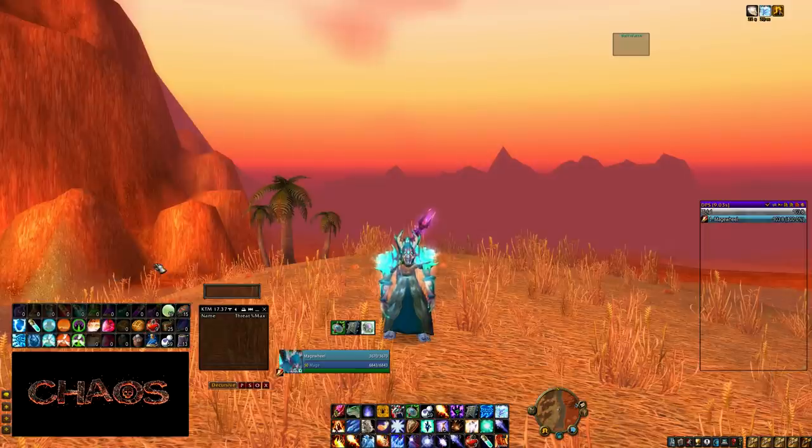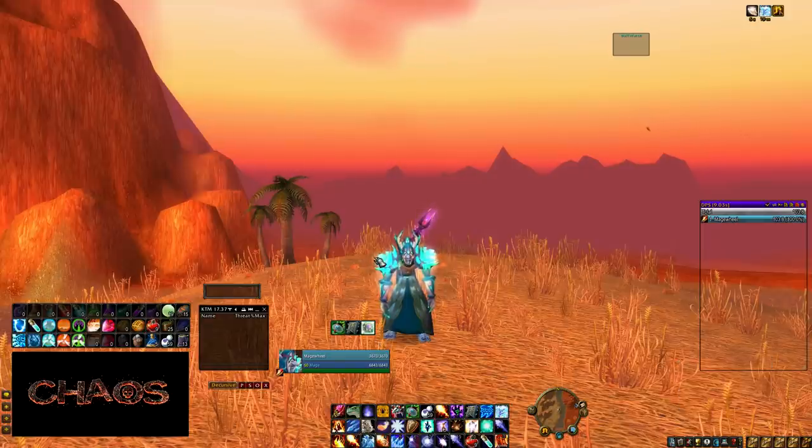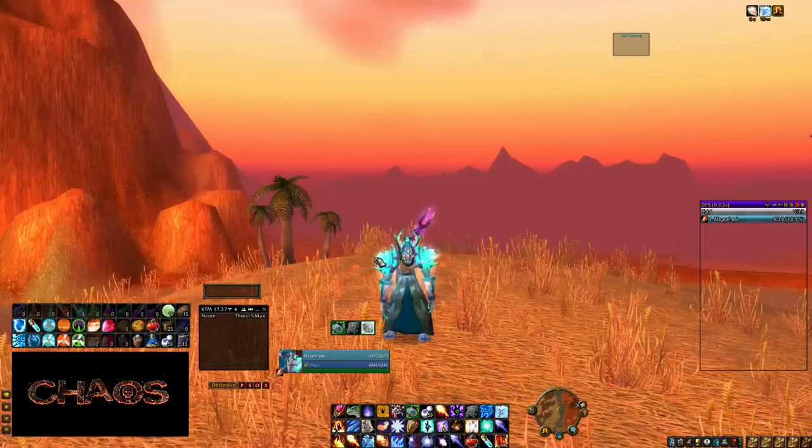Bongos allows you to do a whole bunch of other things — you can move the minimap around to wherever you want. You can also make extra action bars, like a very short and sweet action bar just for my trinkets. I love it, it's great. It's called Bongos.